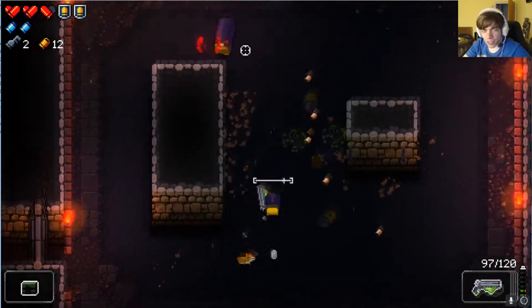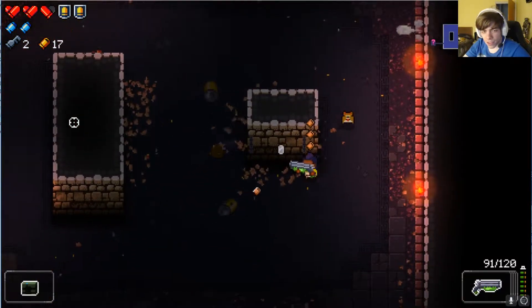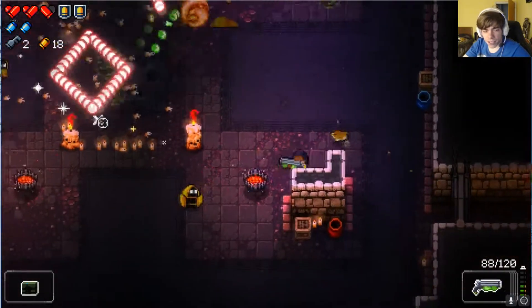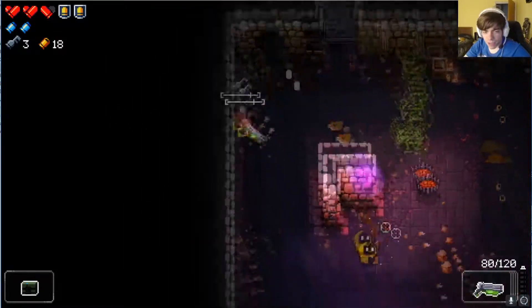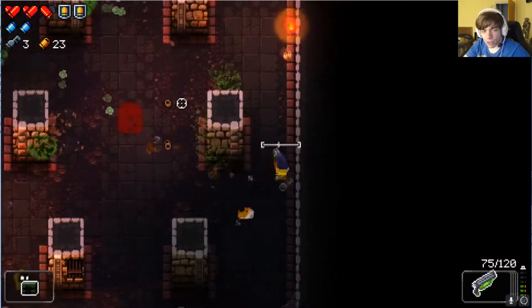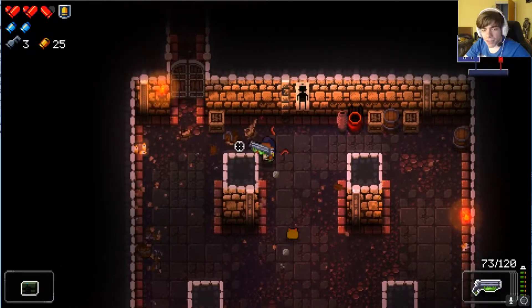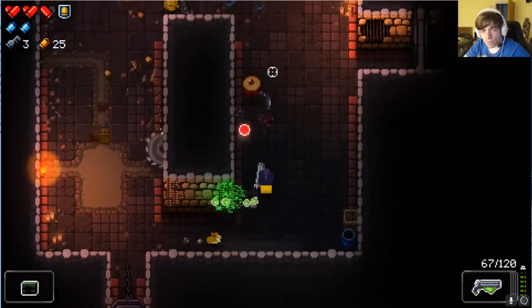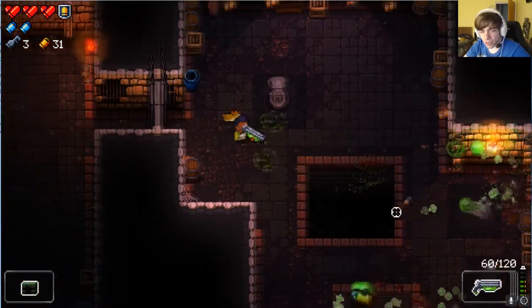Getting that executioner. We can use this gun for now. We have a lot of keys. We're not — oh my god, the way it went around the wall really got me there. Getting some HP is fine — we lost an armor, so it's not that bad.